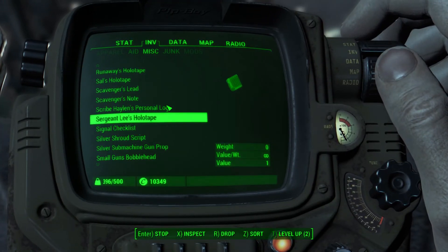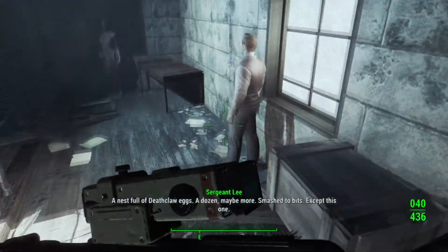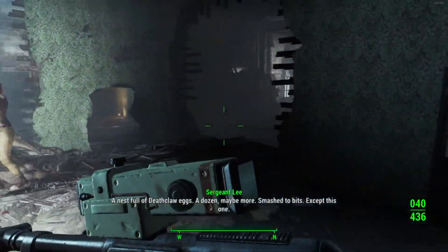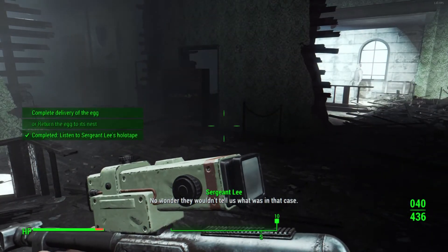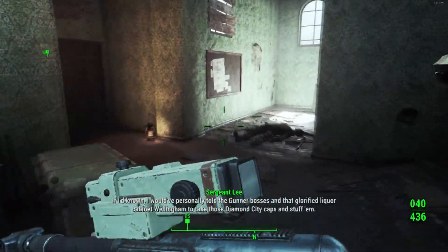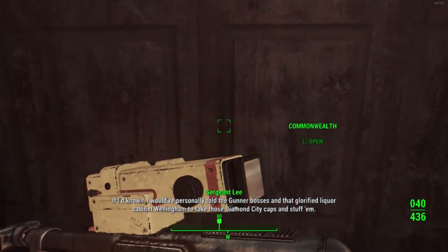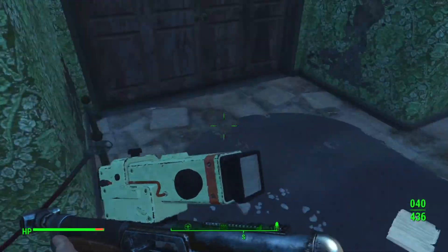A nest full of Deathclaw eggs — a dozen, maybe more. Smash to bits. Except this one. No wonder they wouldn't tell us what was in that case. If I'd known, I would've personally told the Dunderbosses, liquor cabinet, Wellingham, to take those Diamond City caps and stuff them.